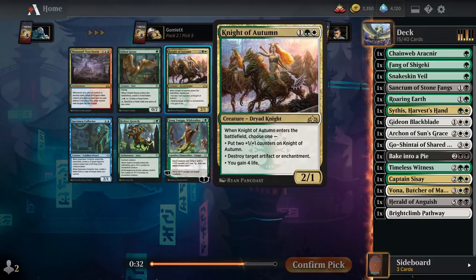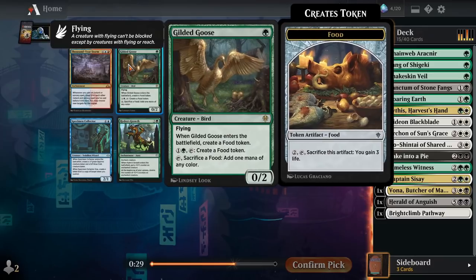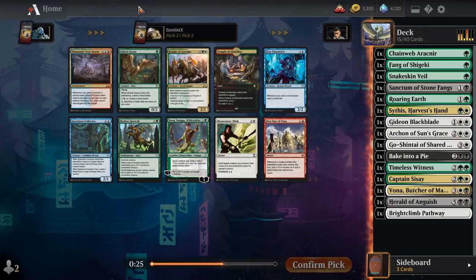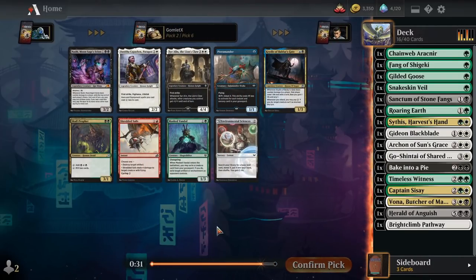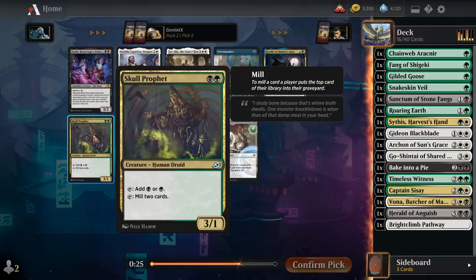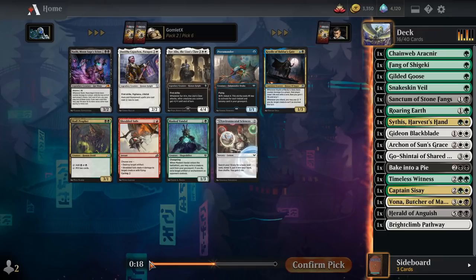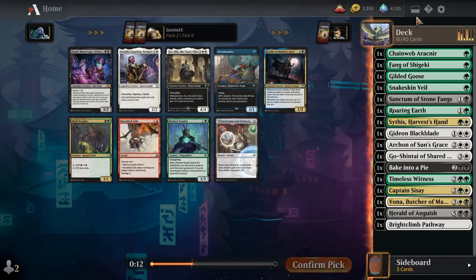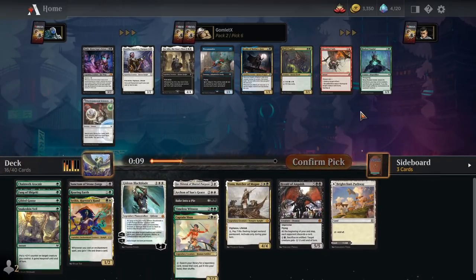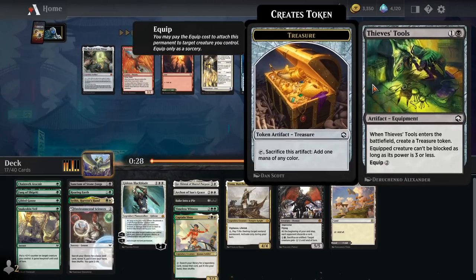I do love main-deck artifact/enchantment removal like Nighm of Autumn, but we've got a Gilded Goose, and Gilded Goose is phenomenal mana fixing, so I'm going to roll with the Goose. Masked Vandal is another main-deckable artifact/enchantment hate card. We have Skull Prophet, which is mana ramp but not mana fixing, since it requires green and black mana. Environmental Sciences seems a bit below rate for cube mana fixing, but we kind of take what we can get. I'll go Environmental Sciences — though maybe I was supposed to just take Masked Vandal.